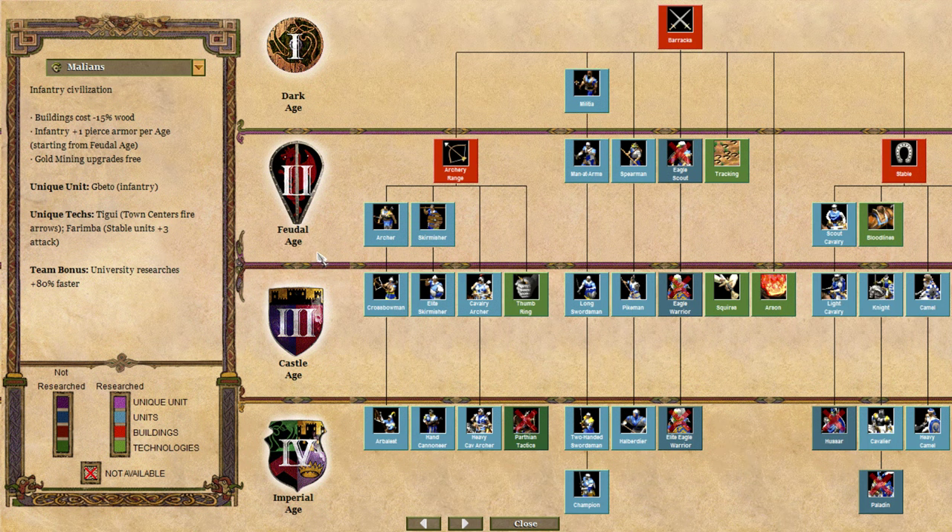Our third African civilization is the Malians — an infantry civilization. Their buildings cost 15% less wood, infantry get plus one pierce armor per age starting in the feudal age, and gold mining upgrades are free. Their unique unit is the Gbeto Warrior. Their unique technologies are Tigui — making town centers fire arrows (five arrows without any garrison) — and Farimba, which gives stable units plus three attack. Their team bonus is that university researchers work 80% faster.